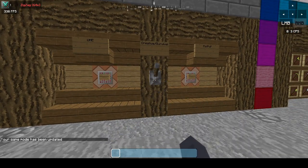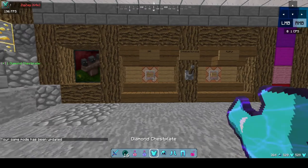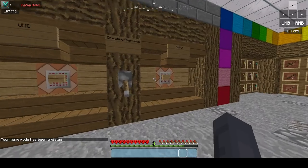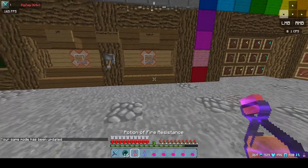It's got creative and survival — you can just flick a lever. It's got this thing where you can just show, like, ocean PvP and stuff. You can drink the pots and stuff.